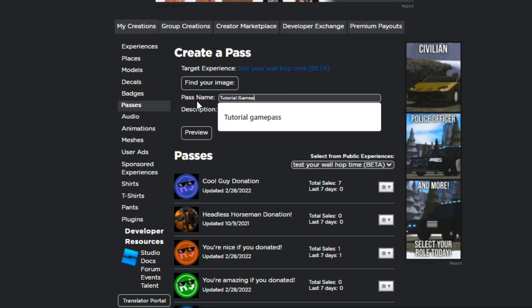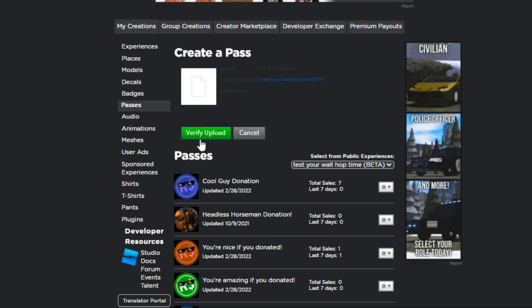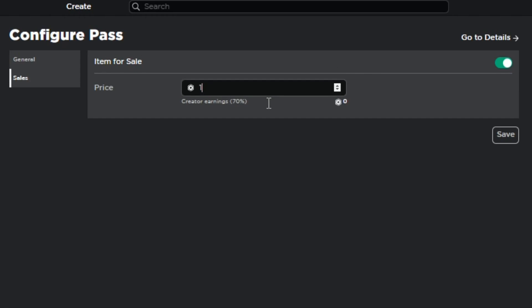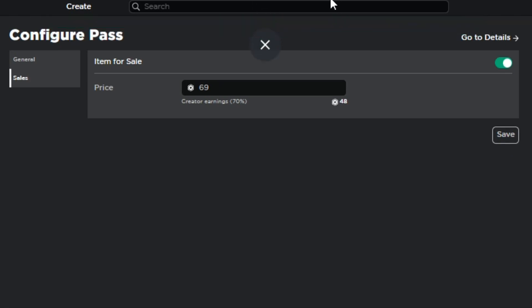I'll call it 'Tutorial Game Pass.' I'm going to put preview, then click verify upload. You can see the game pass all the way down here, then you want to go to configure. You can make the game pass cost whatever you want — even a million Robux if you wanted. I'm going to set it to 69 Robux and save.